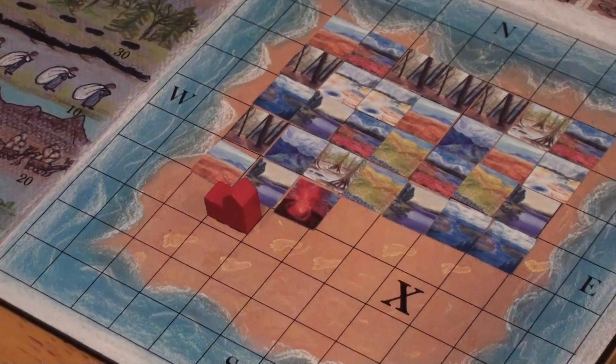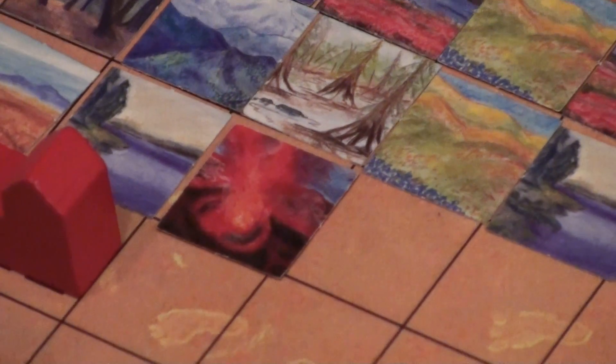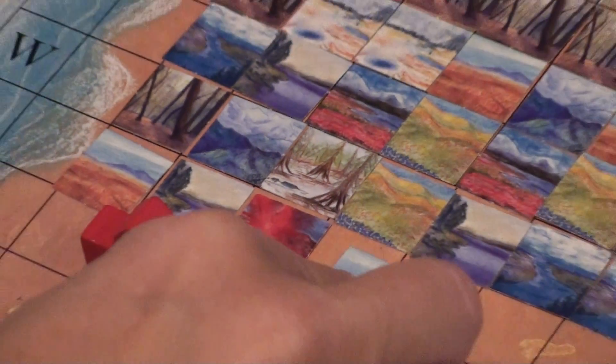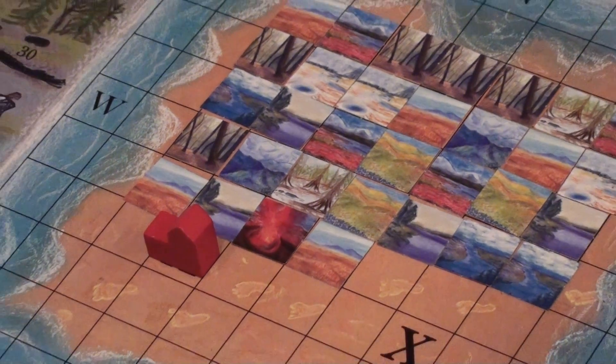Now she drew a volcano tile. That is a special tile that will be used during the game. At the beginning of each season, we have to roll a die to see if it erupts.